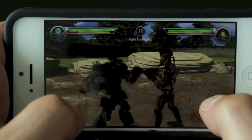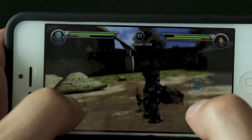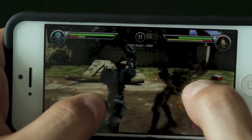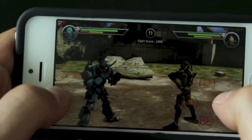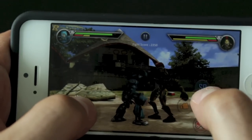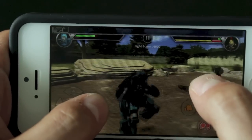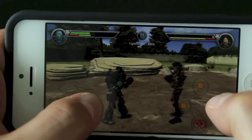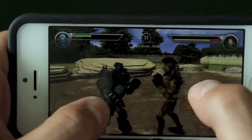Next up we have Real Steel, and this is a really awesome game — I didn't expect it to be this good. It's basically a straight-up fighting game where you're a robot fighting through a bunch of different matches with different robots. What makes this game so awesome is the controls. They're very simple: punch controls on the right and movement on the left, but you're able to perform combos by pressing different punch buttons as well as the movement keys, making it a lot like Tekken and Street Fighter.